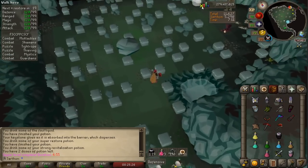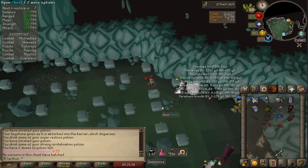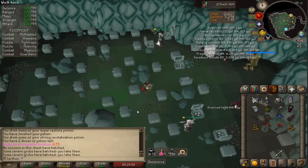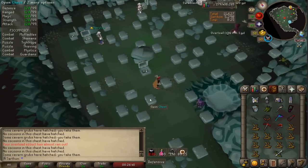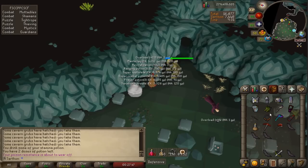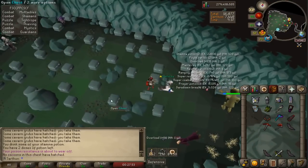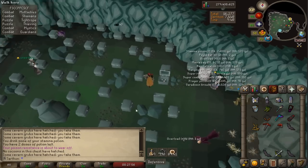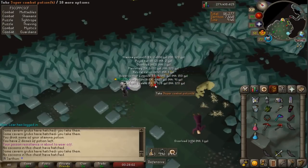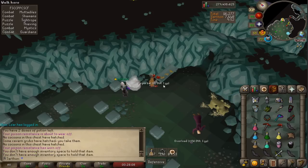The next puzzle room is Thieving. Go ahead and store your items in the chest and start searching the caskets. You're going to be getting grubs, which you need to get past this room. Every once in a while you'll find bats, which give you extra points when eaten to restore health. Once you get enough grubs, go drop them off in the trough up north near the scavenger. Once he's eaten enough, he'll fall asleep and the room is done.